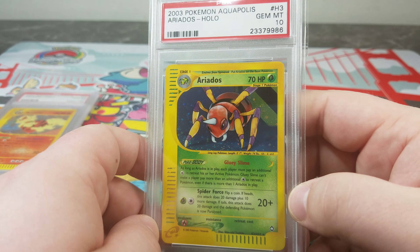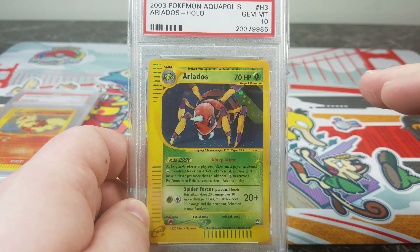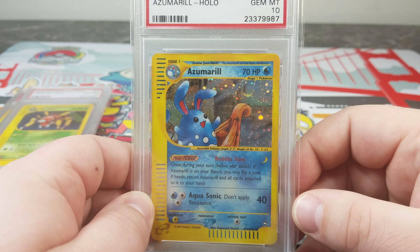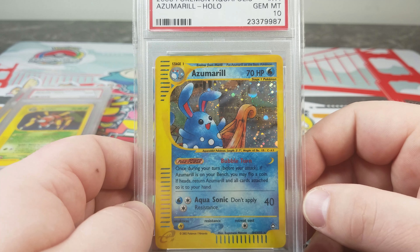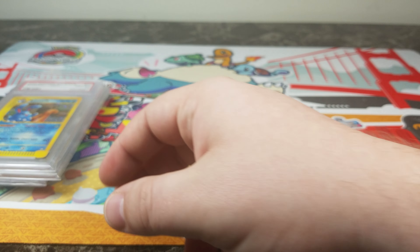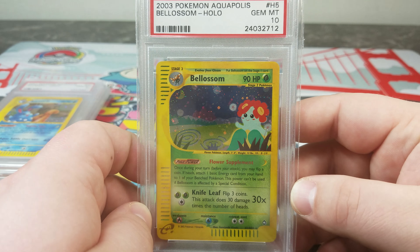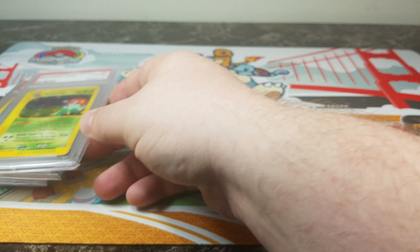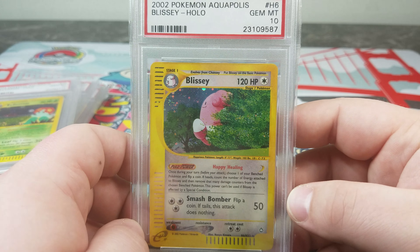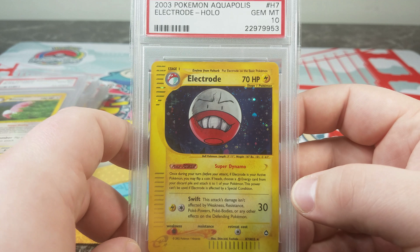I think the overall opinion of Aquapolis is most people probably put it in like the second tier. Sky Ridge is the best, Aquapolis is second, and Expedition is third. In my mind, I'd probably put Aquapolis more as the last tier. I think Expedition is the second best set after Sky Ridge. People put Aquapolis second because it has the crystal cards — that higher rarity — which most people can directly relate with. But if we're talking about just overall cards in general, I think Expedition is one of the coolest. So of the three E-Series sets, I'd probably put this at the bottom, my personal view.